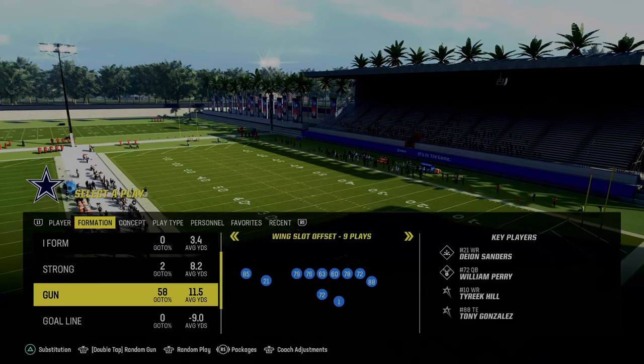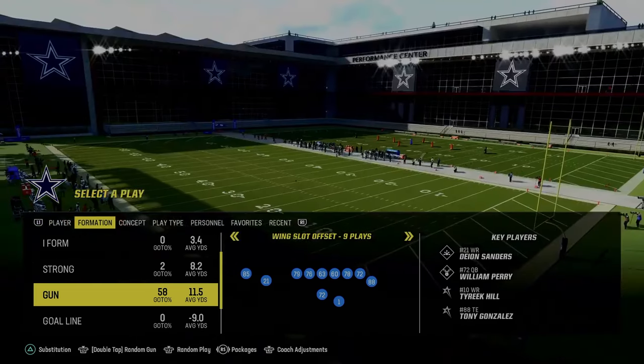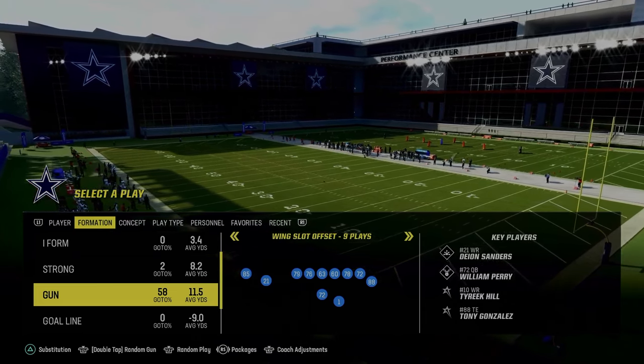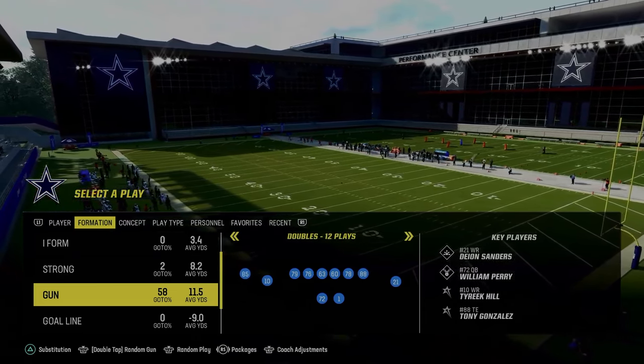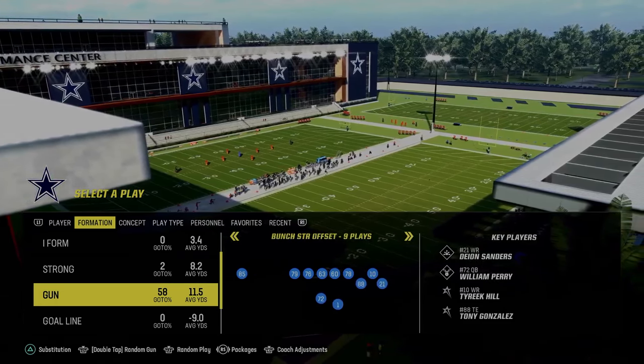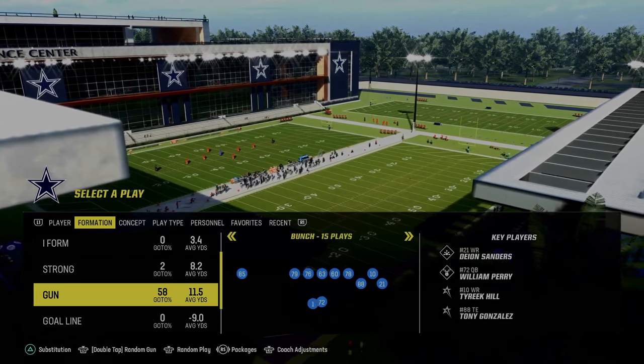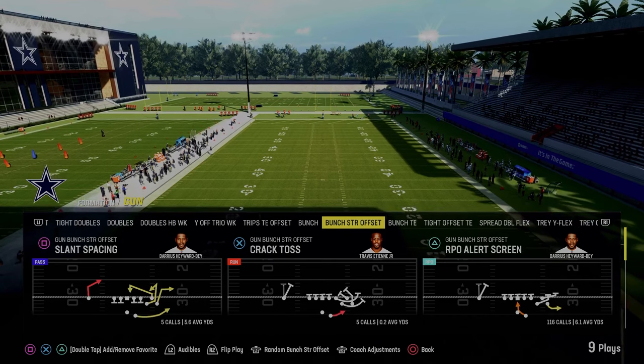If you want my full offensive ebook on this, it's in the Patreon — the best place to get better at Madden for $10. You get everything, all the eBooks, everything for just $10. The link is in the description. For this video today, we're just going to be going over the bunch strong offset formation in a very simple format.